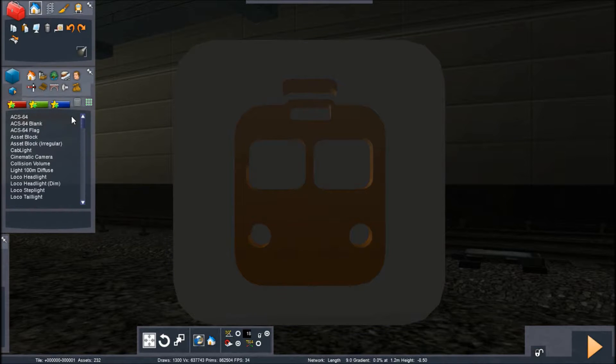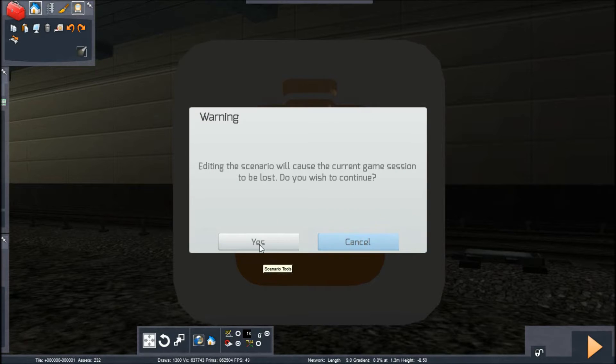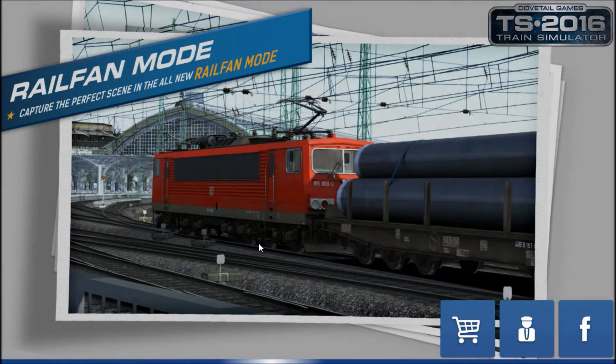We're loaded. The first thing you want to do once you load into the route is notice that we're not actually in the scenario editor — we're in the world editor. So you've got to go to the scenario editor and click Yes when it asks you. It'll go back to the loading screen because it has to switch modes.